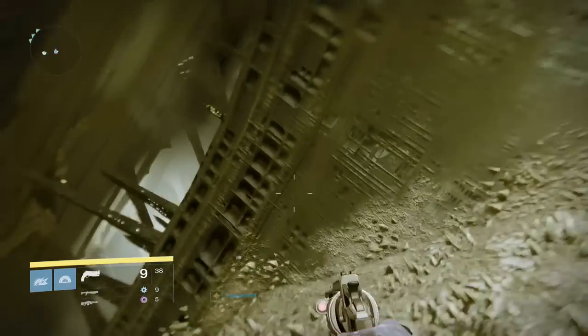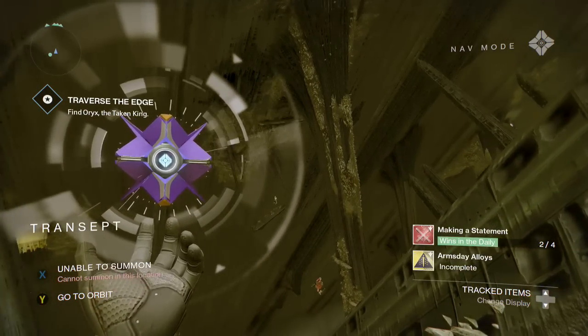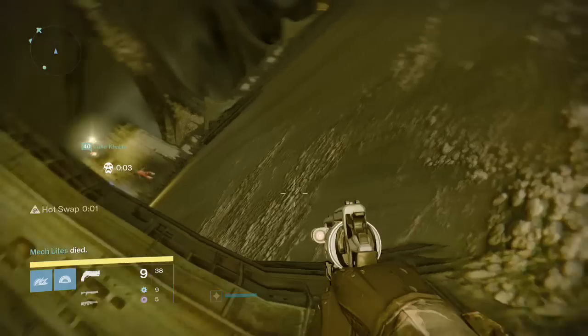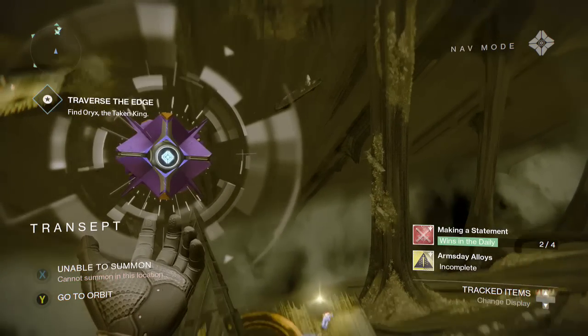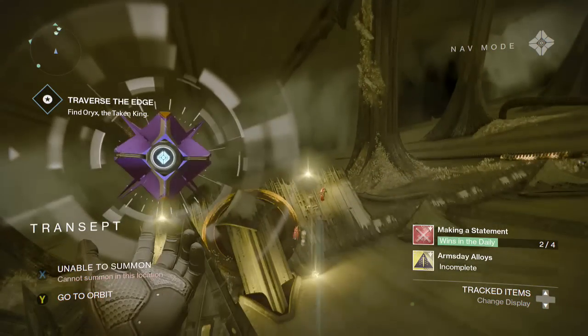I'm almost positive. I know I posted a video a few days ago about an exotic chest, and I felt really bad about that because it apparently has not dropped an exotic. Well, it dropped an exotic for one person, but the chances are so slim that there's no point in even calling it an exotic chest. This chest is on the second or third jump puzzle — it's in a jump puzzle in the raid.